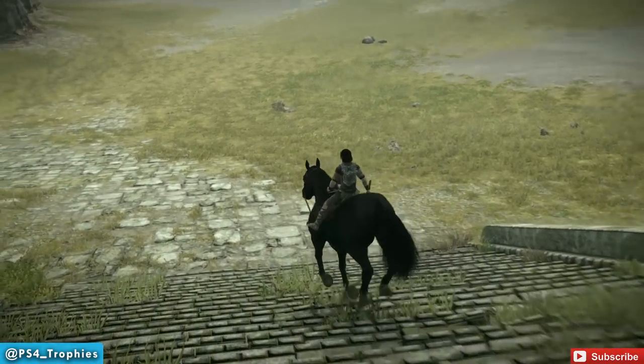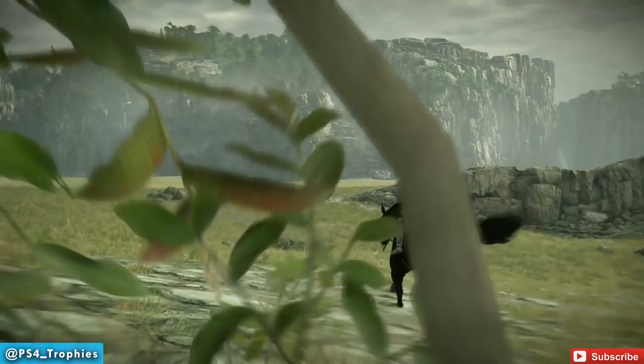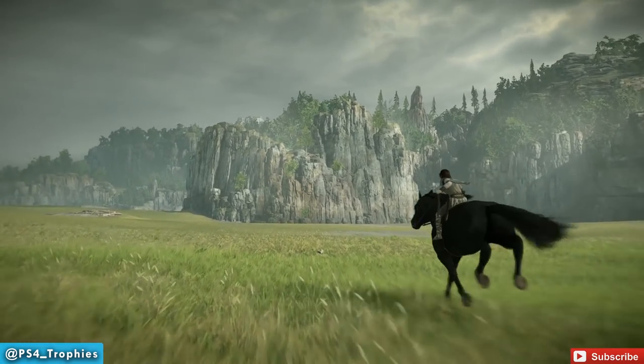I'm going to show you where the poison fruit is, and then I'm going to cross the bridge to the entrance of the Forbidden Lands. That is going to give us two trophies: the Reach the Gate Trophy and the Fruit of the Garden Trophy.